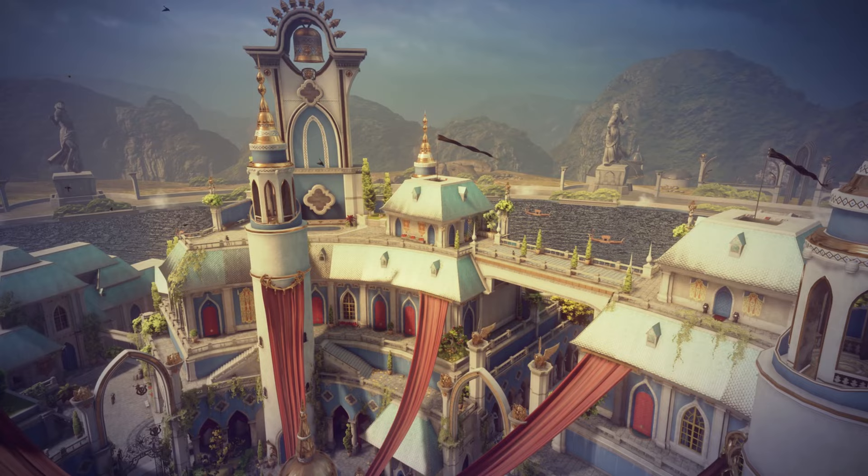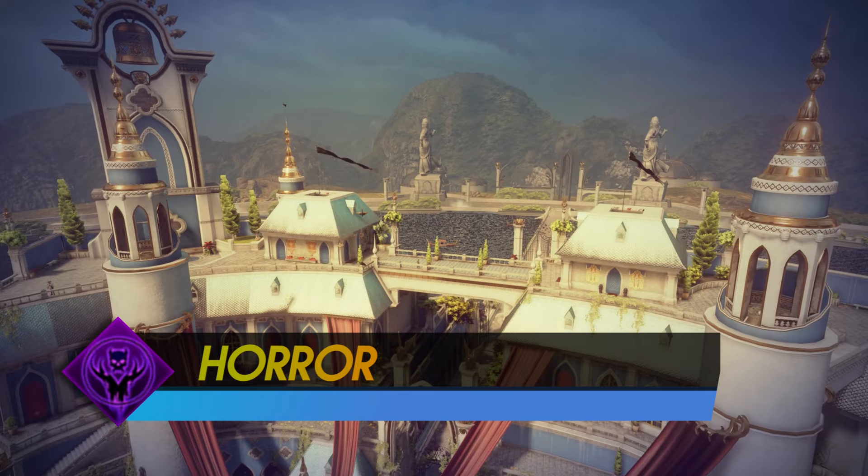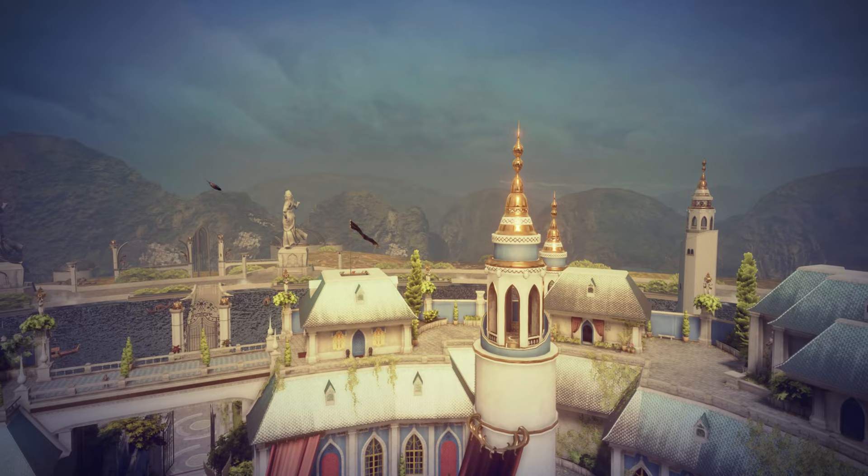Moving on to specialization spells, starting with the Necromancer. The Horror causes mobs to panic and scatter around on the battlefield — this is why I would not recommend this ability. You need mobs grouped up, not scattered. It's also got a long casting animation and the damage is insufficient. It should be at the bottom of the list.